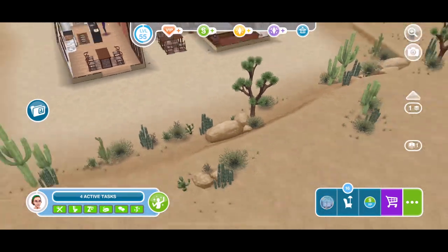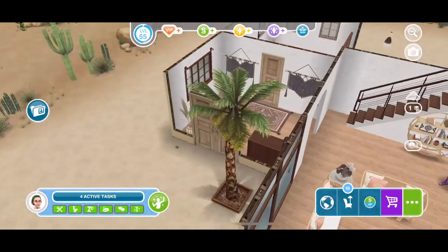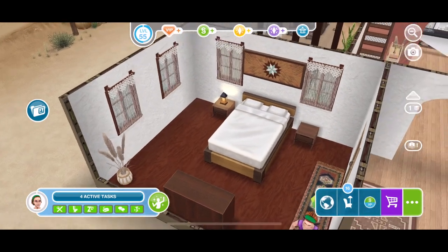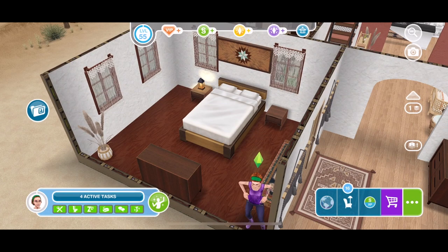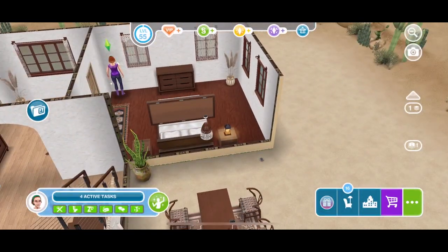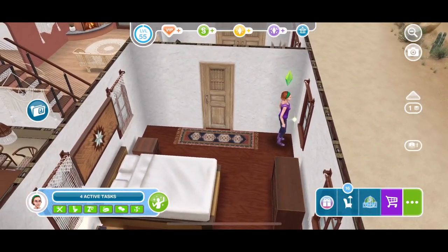It leads out onto a little patio area - really nice. Obviously in the bigger house we're going to have a pool out here. Back inside, where we came in through the main front door, we do have a bedroom here. This urban brown bed isn't part of the Desert Oasis collection, but it has got lots of the curtains, lots of windows, and it does have one of the plants, the rugs, and some of the wall art.